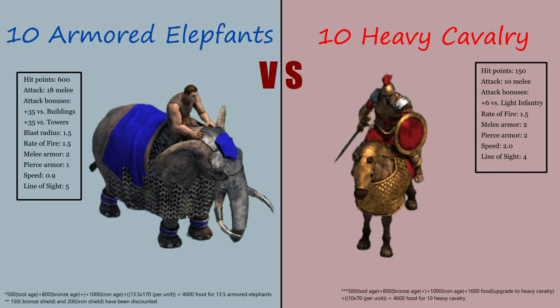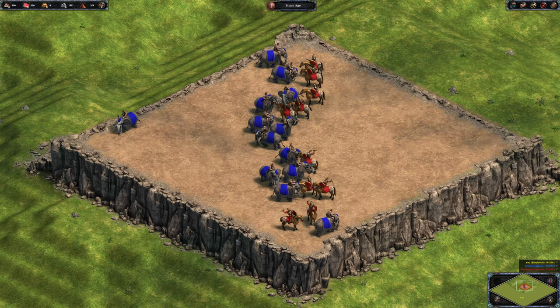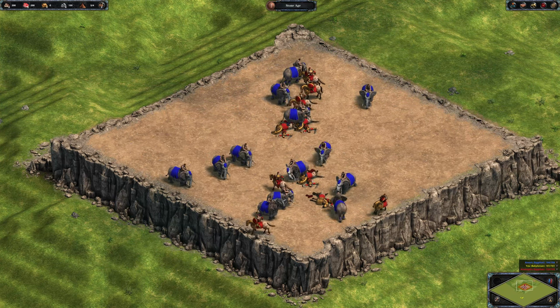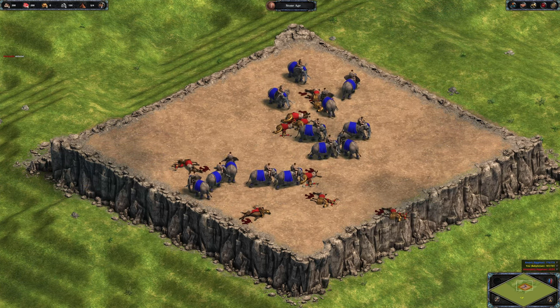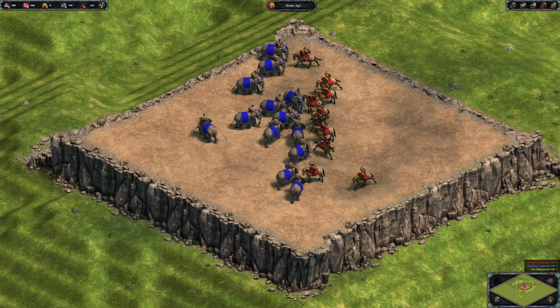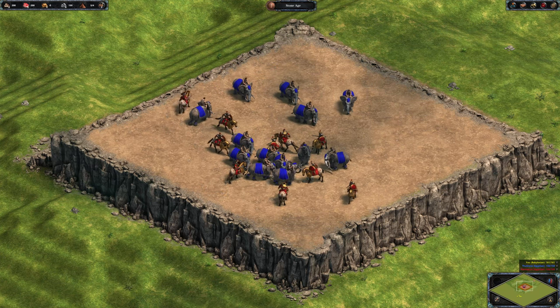Upgrading from cavalry to heavy cavalry costs a heavy 1,600 food. Heavy cavalry is both outnumbered and has less hit points — the only way to come out alive is by jumping off the cliff and outrunning the much slower armored elephants. Because the required armor upgrades cannot be selected in this CPU versus CPU fight, both teams have them. The cost of upgrading from heavy cavalry to cataphract is certainly worth it, but will it be enough?